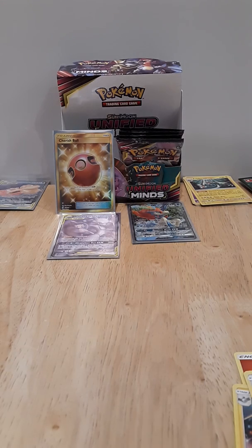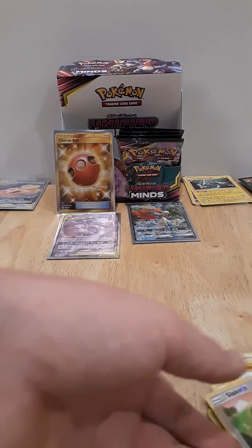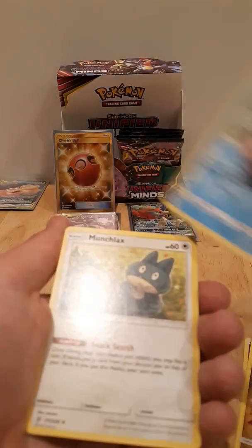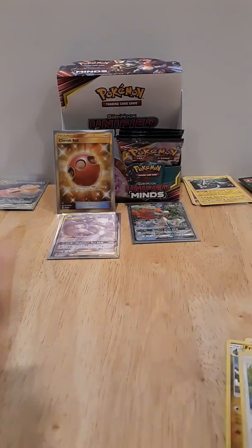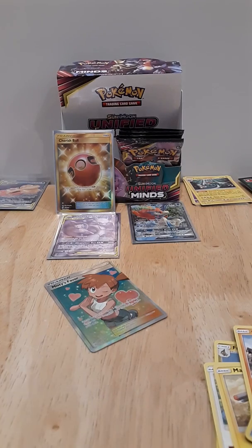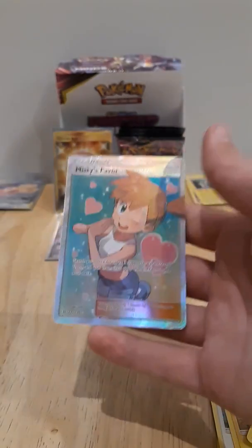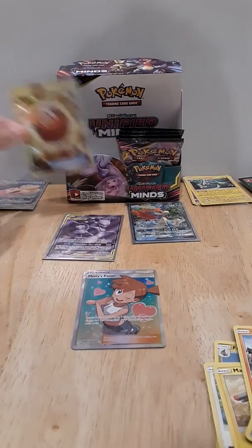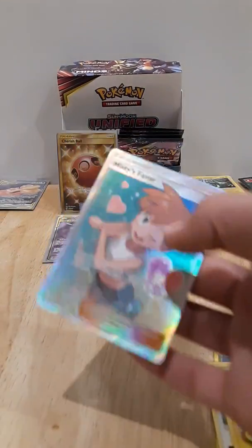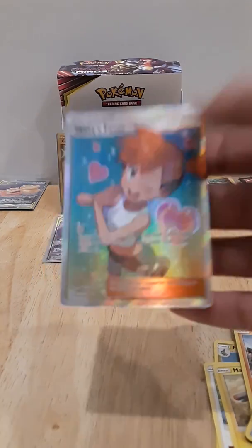Next pack — white and green, two white and greens in a row. Probably gonna be a holo cause we're that good at pulling holos. Energy, fracture, Bish, Munchlax, Magnemite, Fletchling, Onyx, Fletchender, Snover, Reset Stamp — oh, are you kidding me? Are you kidding me? Oh my gosh. And now we go and pull the flipping Misty's Favor trainer — full art trainer. Oh my gosh. First we get the secret rare Cherish Ball, and now we get the full art Misty's Favor. This is one of the most desired full art trainers out of the set, and I just pulled it.